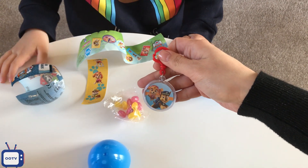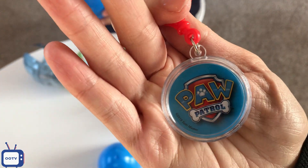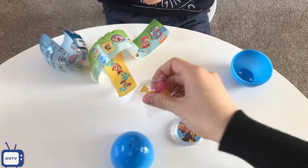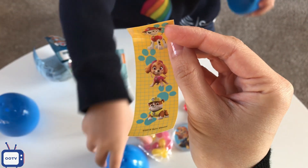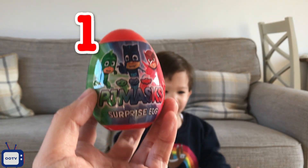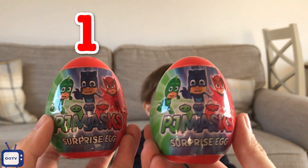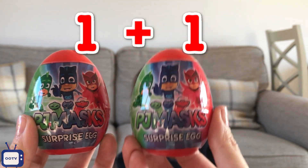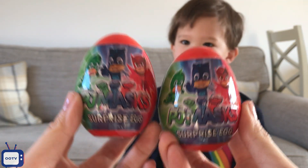In this surprise egg we got this charm with Sky and Chase on it, a Paw Patrol sign, some jelly beans, and another sticker with Marshall, Sky, and Rubble. Next, what do you want to open? This PJ Masks one! We got one PJ Masks, we got another one PJ Masks surprise egg — one plus one equals two, two PJ Masks surprise eggs!